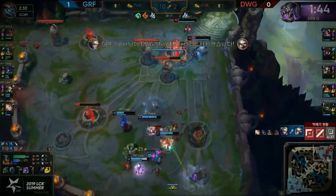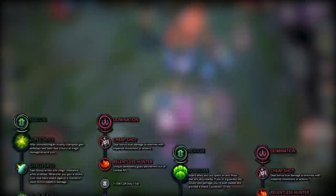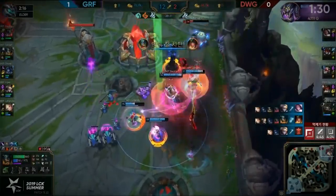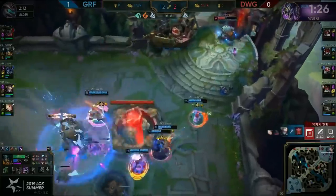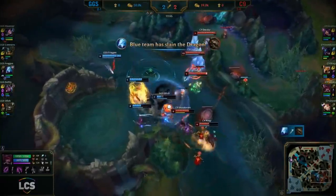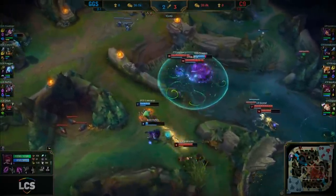The reason she finally started to come out is because now you have a solidified build and keystone option, taking the resolve tree such as Aftershock or Guardian, and there were buffs to enchanter items on patch 8.24b. This is good because unless you're trolling or really fed, on support Lux you really shouldn't be going Luden's. Things like Athene's, Ardent, and Redemption are all pretty good options. There are also more tanks being played in the game such as Sejuani or Darius, and an enchanter Lux who buffs up a Darius is incredibly strong and can 1v5 teamfights.